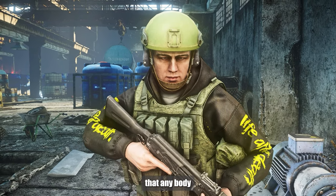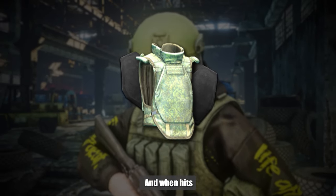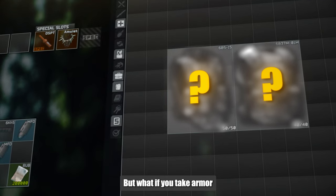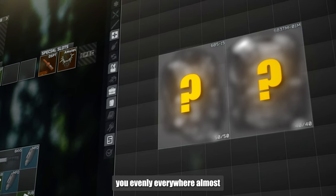Any body armor consists of weak and strong points. When hits land on the weak points, you die almost instantly. But what if you take armor that is neither good nor bad — it covers you evenly, almost everywhere?